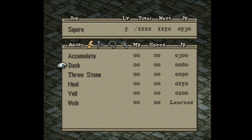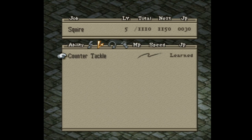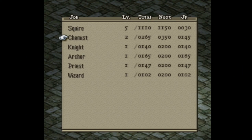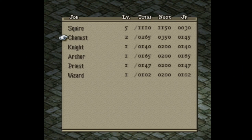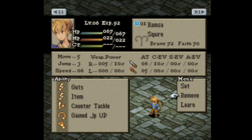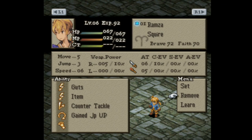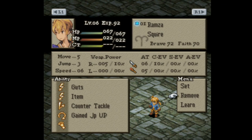I might as well get Counter Tackle while I can, at least to have some counter ability. I know I said Throw Stone would have been nice, but that was only situational. Yell and Accumulate are where it's at — in fact, Yell and Accumulate is how I'm gonna survive the Wiegraf battle at the end of chapter 2 or 3. I didn't do extensive planning for this run, I'm just going, seeing what I can dig by with. Otherwise I would definitely know which chapter Riovannes Castle is.